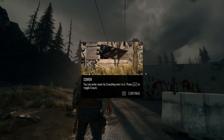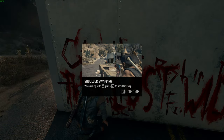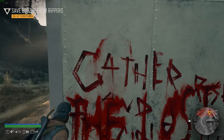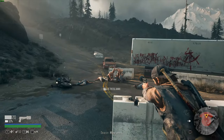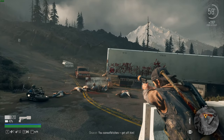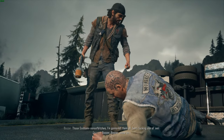You can enter cover by crouching next to it — press CTRL to toggle crouch. Rivers, son of a bitch! While aiming with right mouse, press E to shoulder swap. These tats are dead symbols of a dead man. Get off me! Ripper assholes. Come on — I got you man. I'm going to kill them all, every fucking one of them.